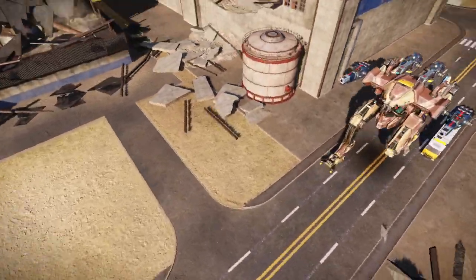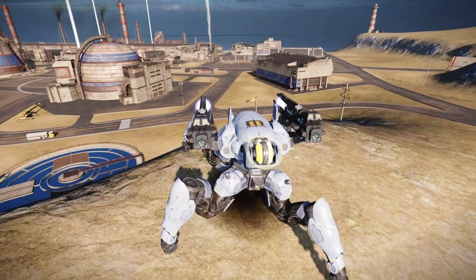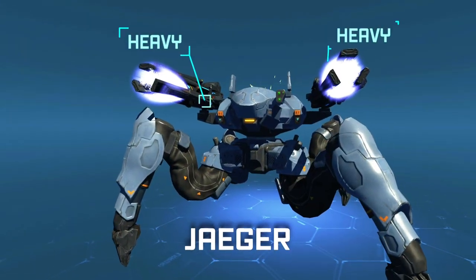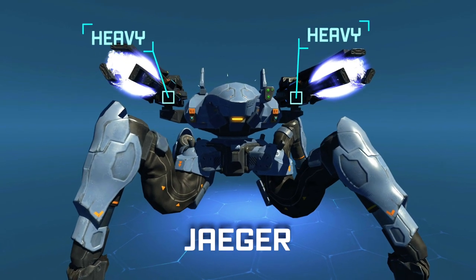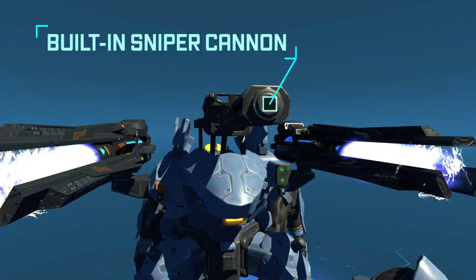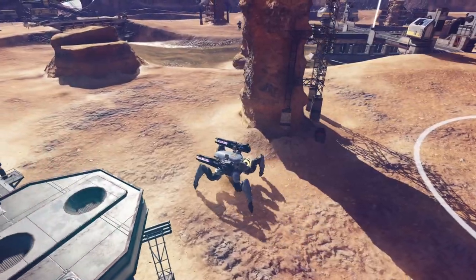Far away doesn't mean safe when Jaeger is around. You will hardly find a better sniper. Jaeger has two heavy weapon slots and the built-in kinetic cannon with 1100 meter range. This robot is surprisingly quick given its weapon configuration.